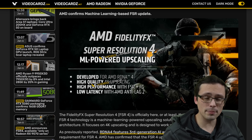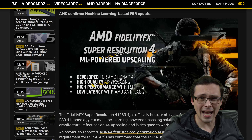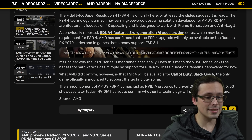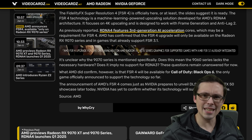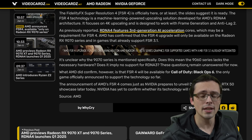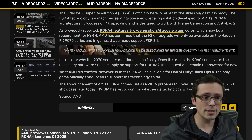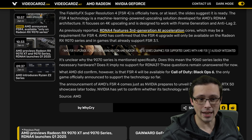Sony's PSSR upscaler running on AMD hardware in the PlayStation 5 Pro hasn't had image quality on par with DLSS, but FSR 4 could be different. It will only be compatible with the RX 9070 series — and notably, it doesn't even say the RX 9000 series in general, it specifically says 9070. That raises concerns about whether the 9060 series would also support FSR 4. Games with FSR 3.1 will probably be easiest to update to the FSR 4 model.